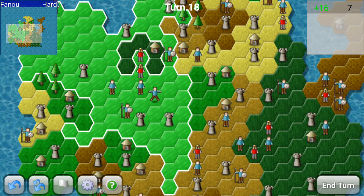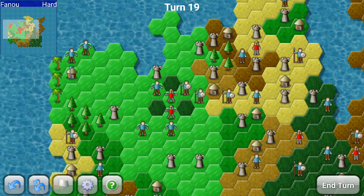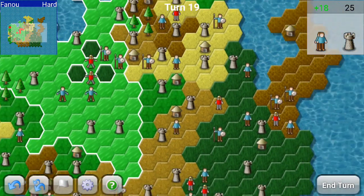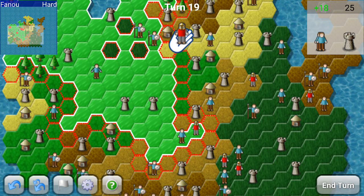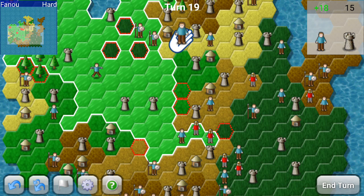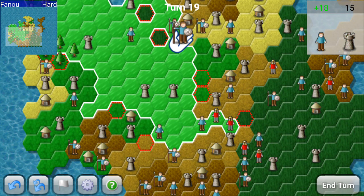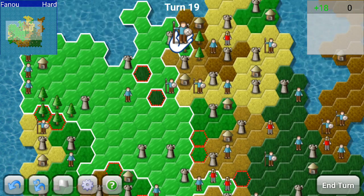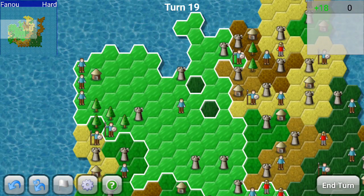That was a mistake — spearman, peasant there, and then the spearman there. And then we're going to need to start moving to the east. Because as important as it is to have lots of territory, it is almost more important to ensure that your enemy has very little territory. There's not much I'm able to do here, so I'm going to put a castle right there — that should prevent him from getting any opportunity to split my territory.